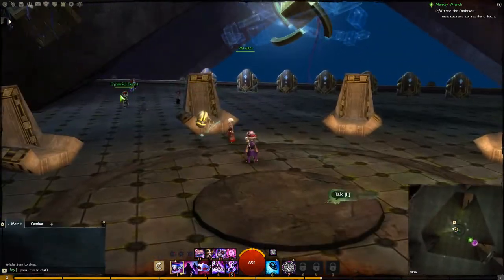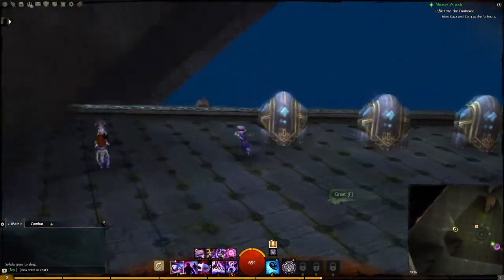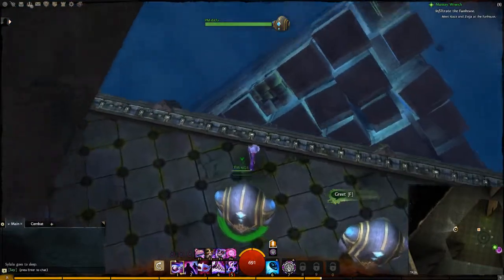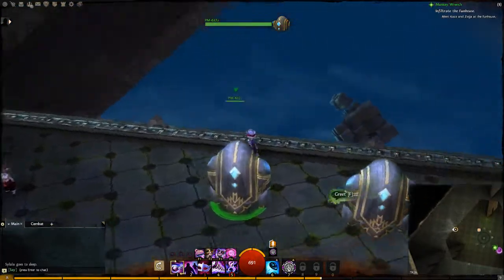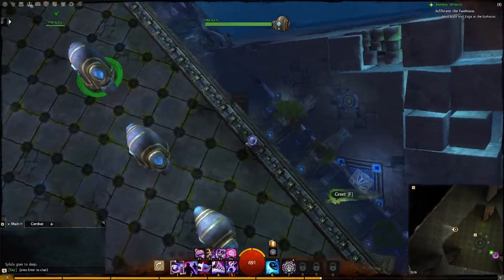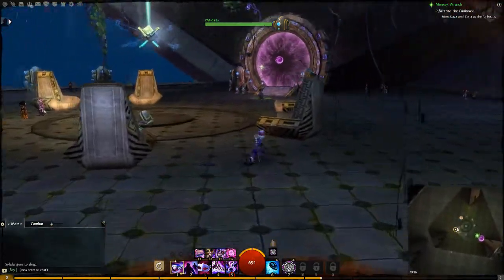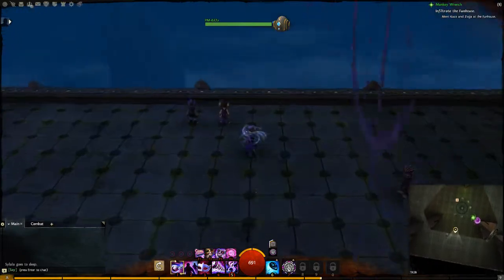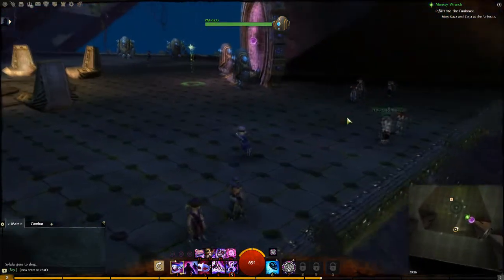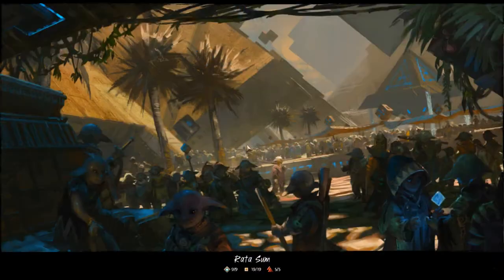Up here you'll see the Arcane Council with the different council members, experts, and guards — and they have quite the view. It's settled and cloudy today; you can see one of the colleges down there, probably at each corner of this triangle-shaped room. There isn't much to see up here, so I'll go back to Rata Sum.